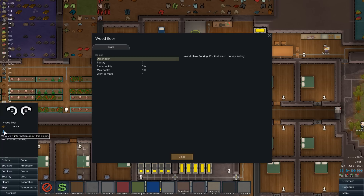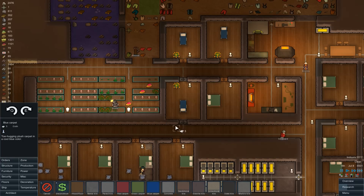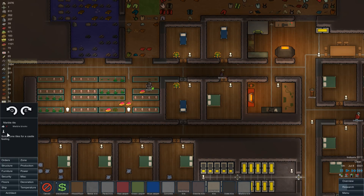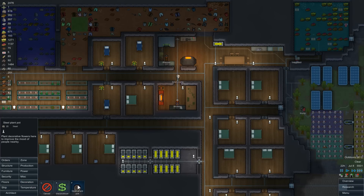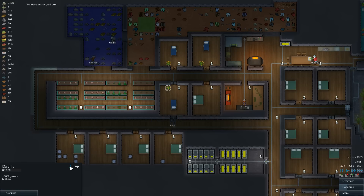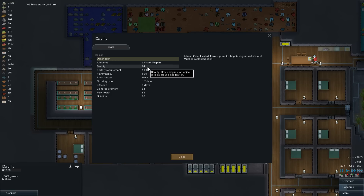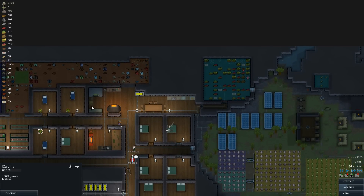Wood floors have beauty of 2, and carpet has a beauty of 2 as well - so really there's no point changing. Is there anything better than 2? No. So we've got the best looking floors we can get our hands on. We can put plants around the place - they don't directly affect beauty, but plants have beauty of 24 - actually, plants are really good to have around just as a kind of mood booster.